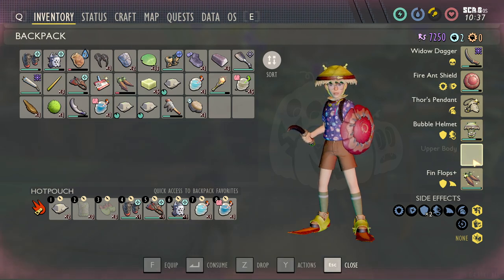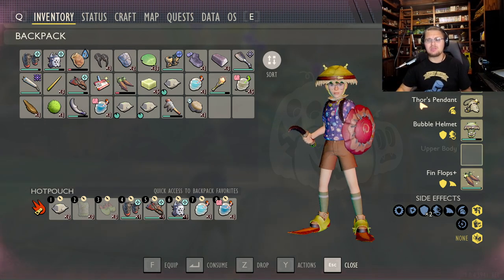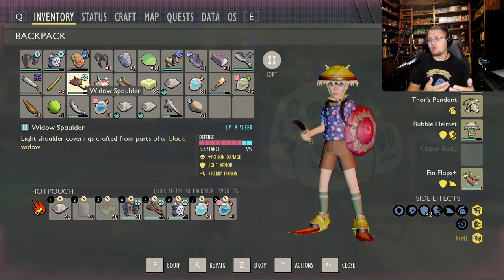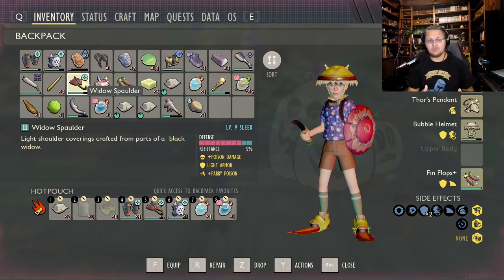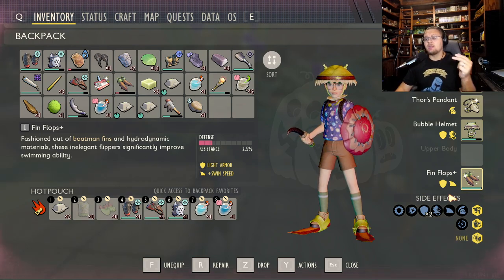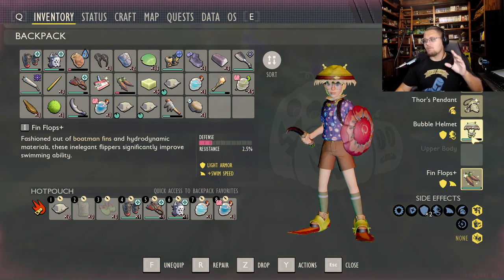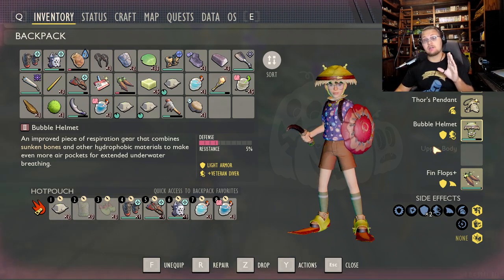Upper body is up to your play style. If it were me, I'd throw on the widow spaulders for a little extra damage when fighting. If you want extra stamina, you can throw on a grub chest plate — get it down sleek and you get hyper stamina. Finally, finflops plus specifically. You unlock finflops and then get the upgrade from the burgle chip in the raw science research station. It gives you faster swim speed, and on the sleek path it gives you hyper stamina. The bubble helm does the same on its sleek path. This set is purely made to explore the pond.